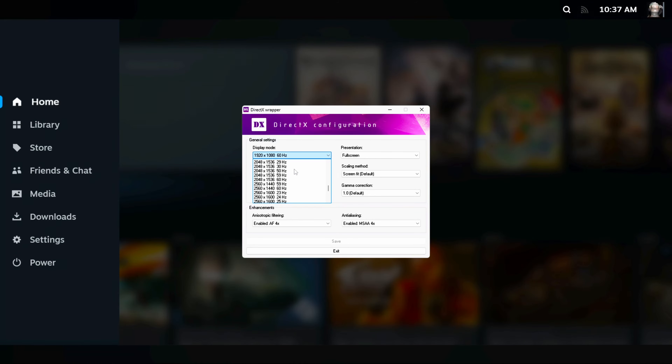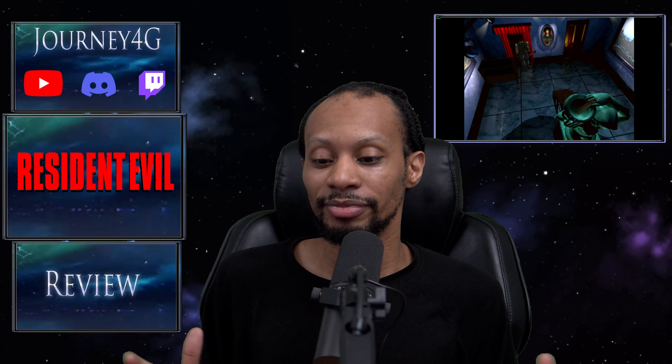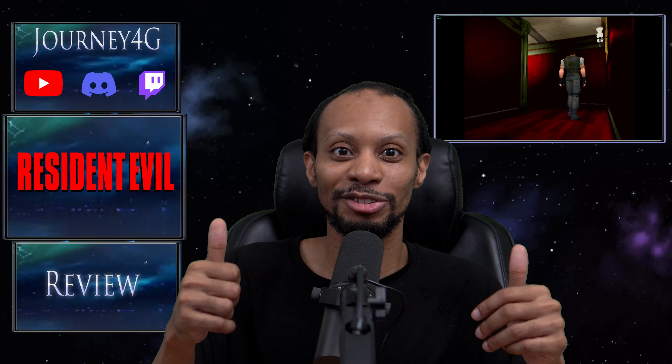There's a change of resolution and different filtering options that help the game look a little bit better. My only issue is that when you first start the game and see the Capcom screen, the FPS will drop down to somewhere like 10 to 15 — but that's fine. Once you're inside the game itself, 30 FPS is very smooth. Also, separate from the PlayStation versions, you can skip those door animations — just press the button. Trust me, it's a blessing.